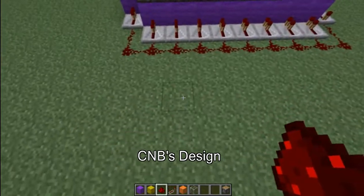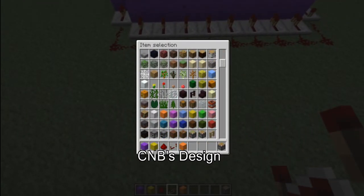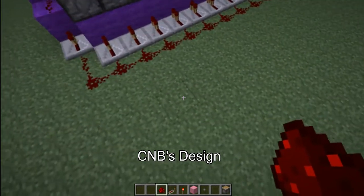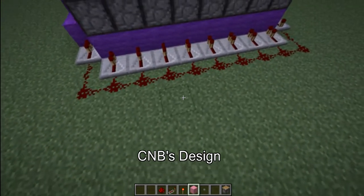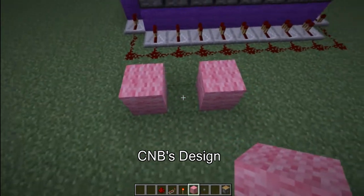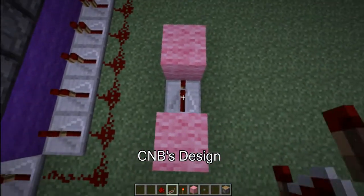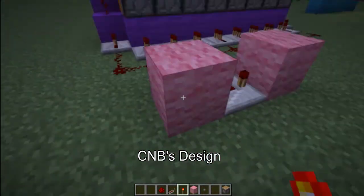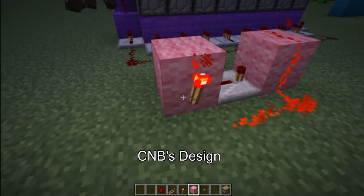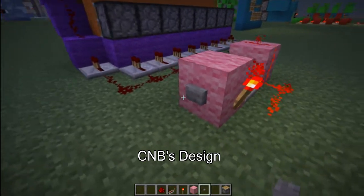So now that we have the basic memory cell set up, we need to make a pulse limiter. Put that in there. To make a pulse limiter you want to connect to this one — do these two blocks like this, repeater in the middle set to four, two torches like that, wire and come up and over to be controlled by the input, which would be a button here.